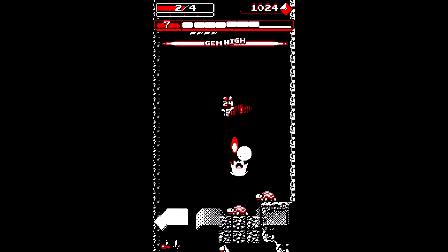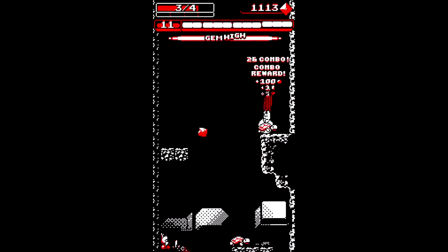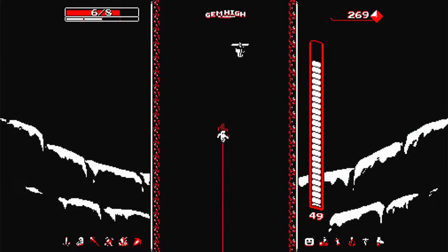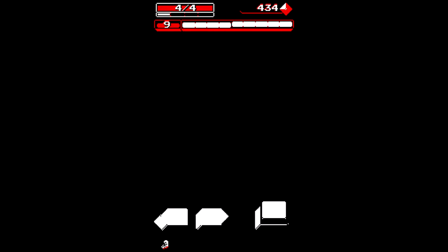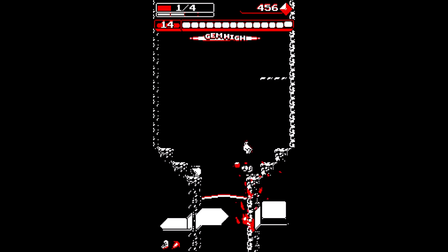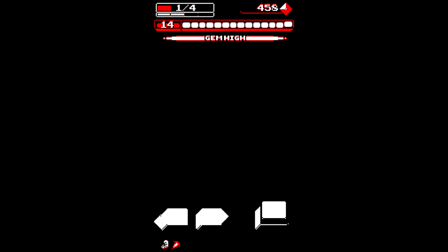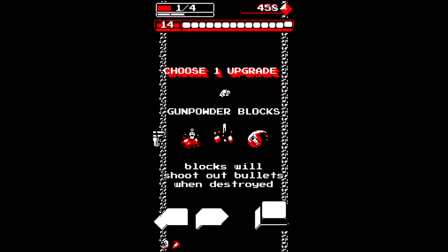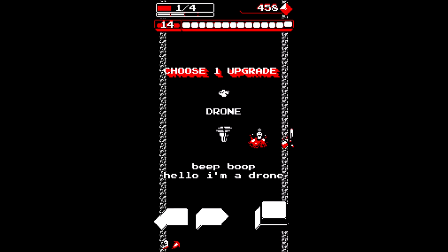Gunpowder Blocks makes blocks that are destroyed send a shot upwards, and also causes what's next to it to get destroyed in a chain reaction. And Youth, which restores 1 HP and gives you an extra choice when selecting your next upgrade. I know that may not sound like much, but it really helps to avoid situations where you have to pick between a bunch of not-so-great upgrades. I always get it as soon as I can.